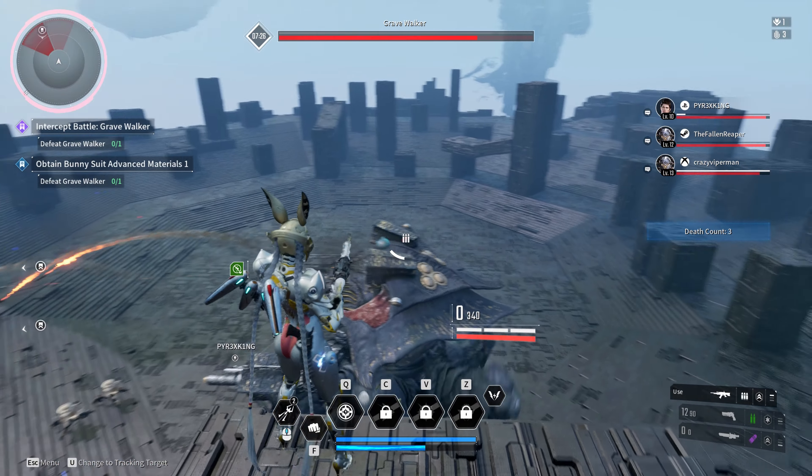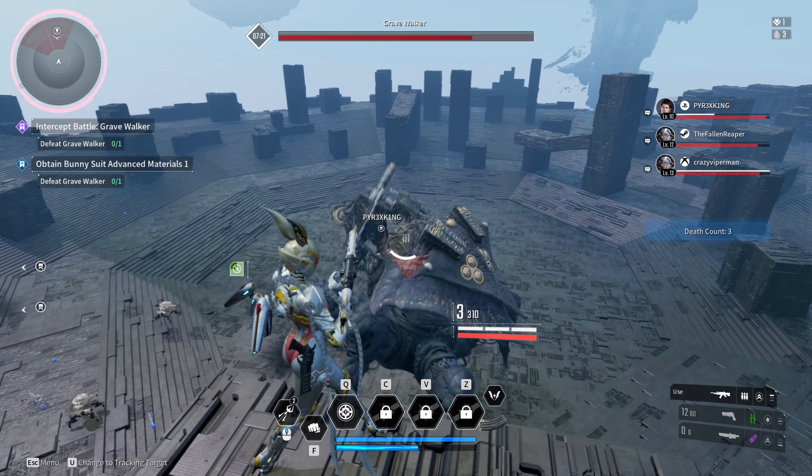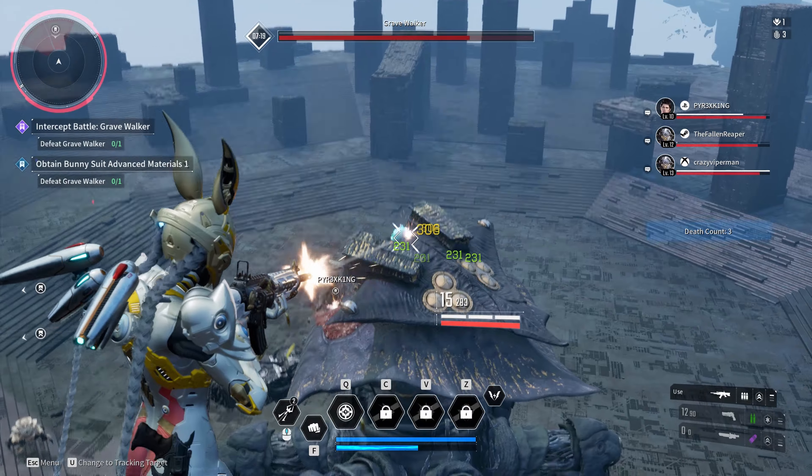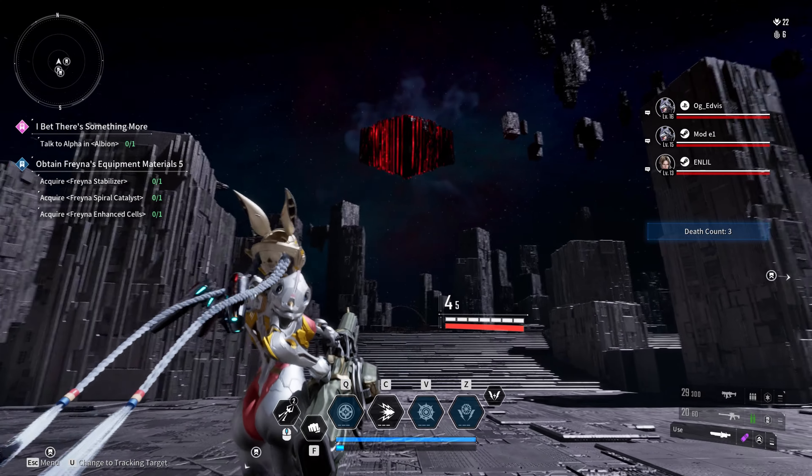Once he becomes immune, shoot off all glowing weak spots at his leg joints. Continue to damage him until he goes down. If at any point you are focused, calmly sidestep all his projectiles, and if you see him charge the attack, time the moment when he releases it and roll to the side.